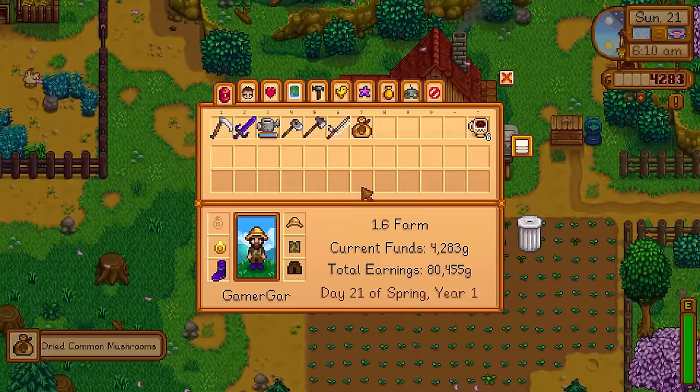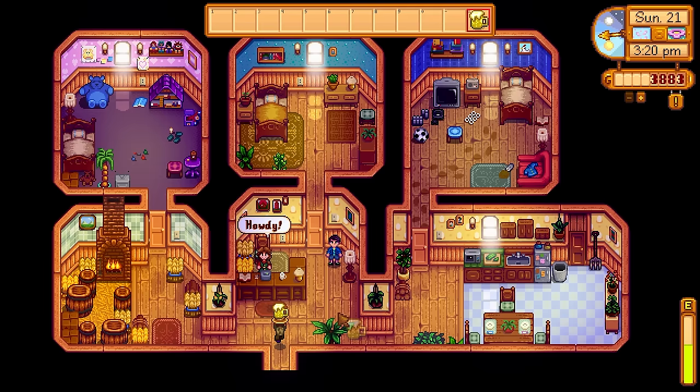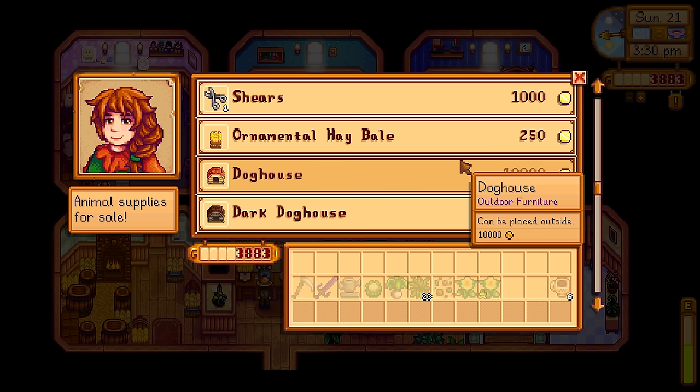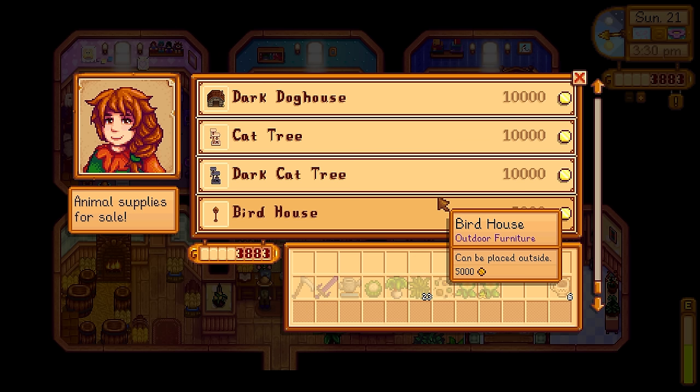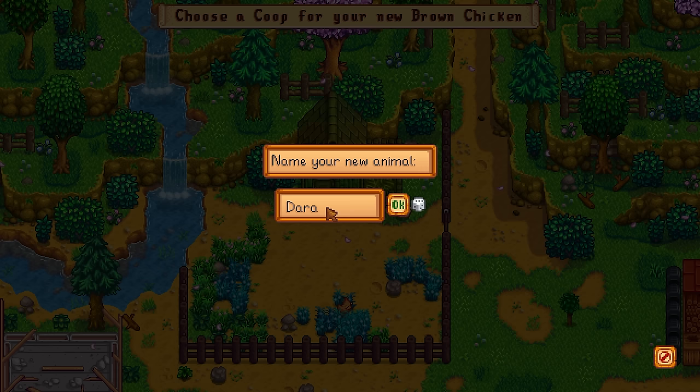The next day I picked up dried common mushrooms — 113 energy and 50 health. I gave Shane a beer and just by talking to him I got just enough friendship points to push him up to 4 hearts. I could now ask him to be my flower dance partner. Marnie's stock had new decorations — dog houses, cat trees, even a birdhouse. I had to buy some hay off Marnie since I didn't have a silo yet. I will prioritize a silo eventually. It's time to get some chickens — naming them all after my channel members: Dara, Pantox, and Katie.